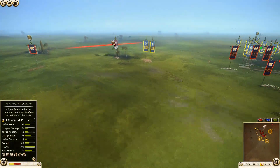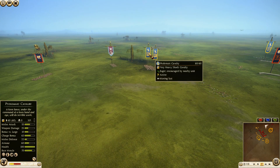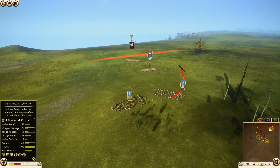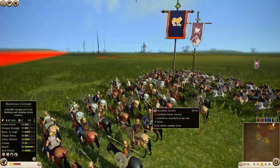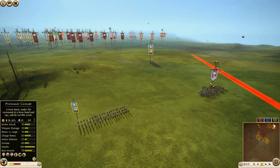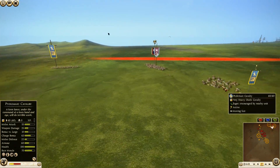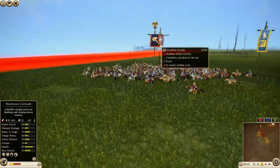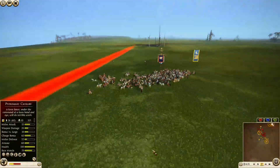The Massilian Cavalry General is all the way back here on the line by himself. Noble Blood and two units of Ptolemaic Cavalry are coming in — Egypt is planning to surround while the Noble Blood Cavalry just charges right into the Massilian General. He probably just got the alert that his General is under attack, and there's really not much he's going to be able to do. One unit of Ptolemaic comes in on the back side, and the other unit is charging in there too.